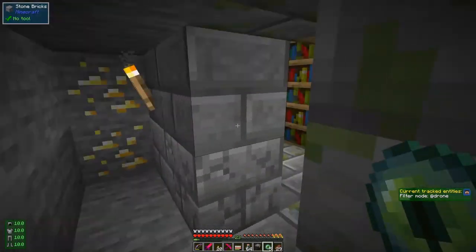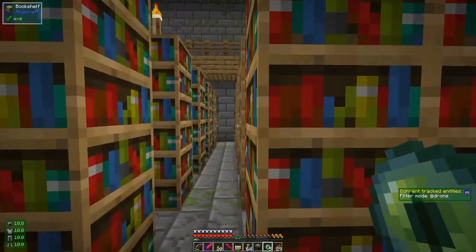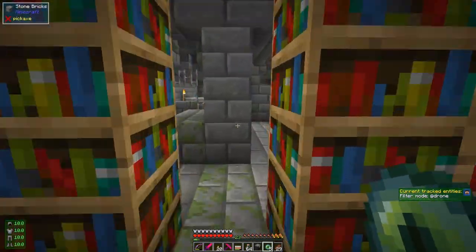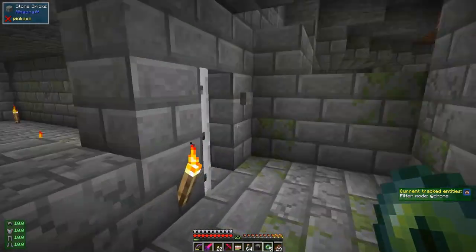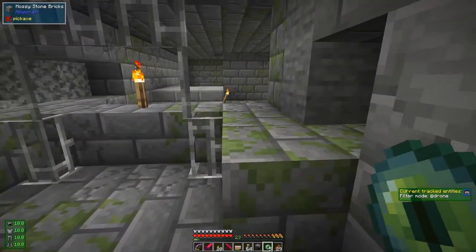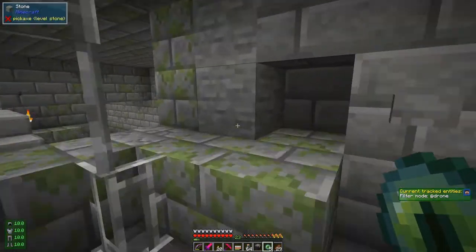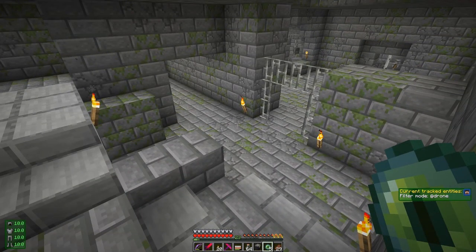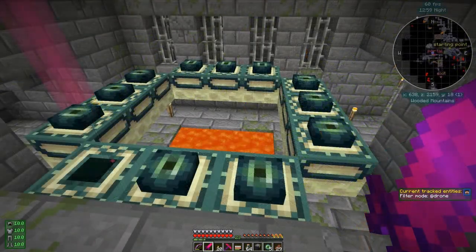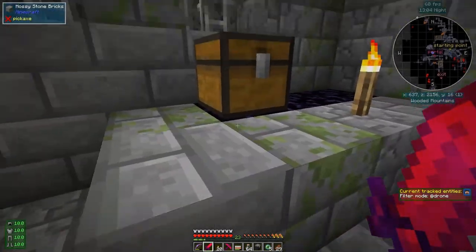Straight into a library — I've cleared this library out and got all the stuff from the chests. It's reasonably well lit up. You can see I've lit up the whole of this stronghold, so we shouldn't have too much difficulty finding the portal. I'll see you in a short while when we're nearer it. That didn't take very long — I did mark everything out.